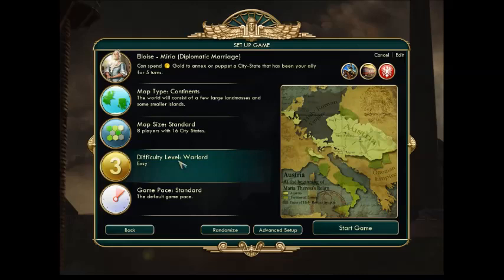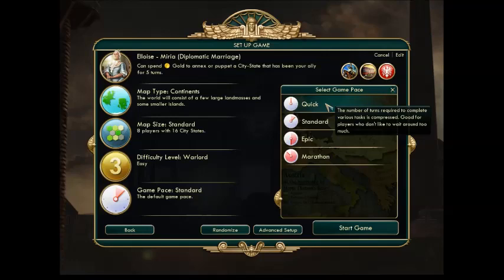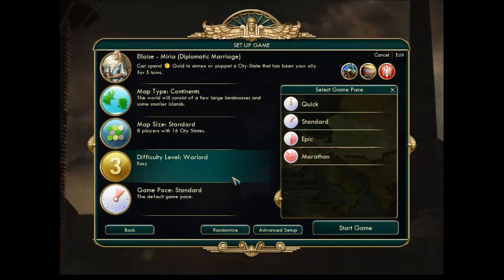Right now we have it on the Warlord, or Easy, setting. Despite having played — I think the last time I checked I had something like 400 hours logged in Civ, because yeah, that's how I roll — I still like playing on the Easy setting, because I play for fun, not so that I can cry about how terrible I am later. I'm also keeping the game pace at Standard, which is basically how long do you want the game to be. Quick is normally one to two hours of gameplay, going up by increments of four to ten hours each. We're gonna stick with Standard — this is a very, very basic, very simple game.